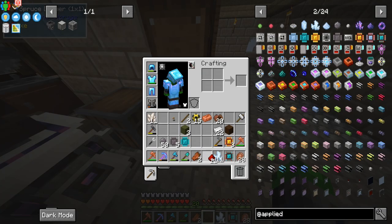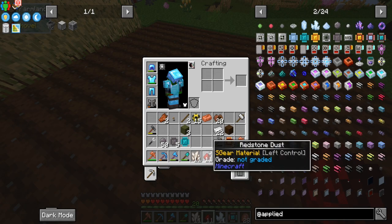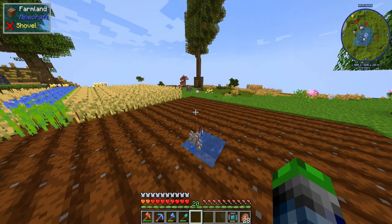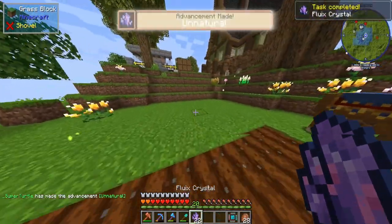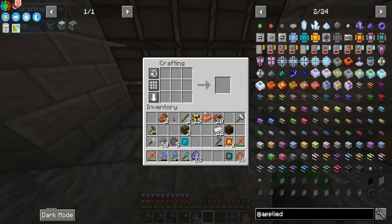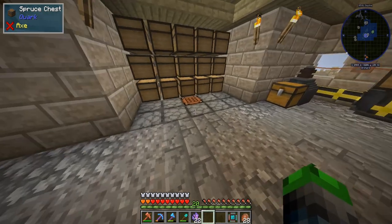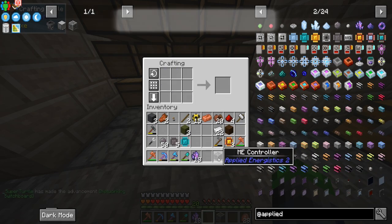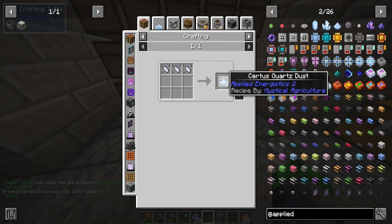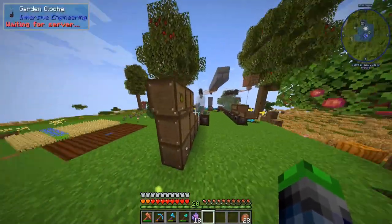We just got done charging all of them. We get 11 of each and find some water right here. Those will mix together and we get fluix crystals - amazing! We'll probably need more than 22 so eventually we'll need quartz and redstone automated with Mystical Agriculture. We now craft the ME controller - booyah! ME controller step one, good to go. ME drives will require fluix crystals and certus quartz dust.